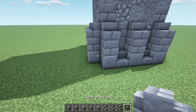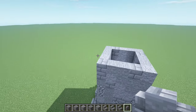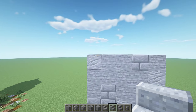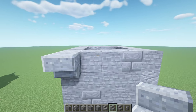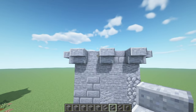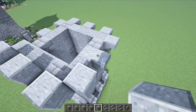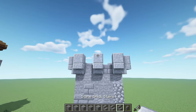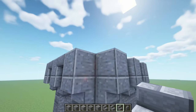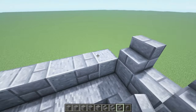Now let's get some stone brick walls and place them in these corners. Next we're gonna get some polished andesite stairs and work on the crenellations — place them upside down on top of the tower, all around every other one. Now let's get some polished andesite and place them on top of these stairs, all around again. Then get some stone brick stairs and place them in between in these gaps. Now we're gonna place them again on top of these polished andesite blocks, all around.